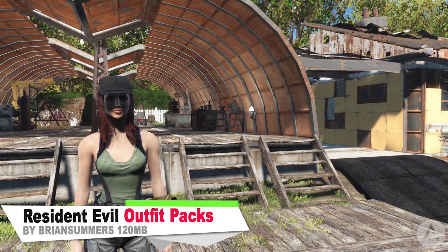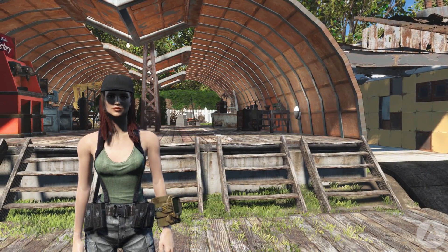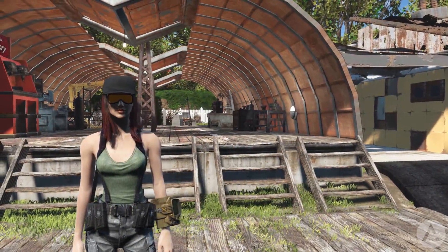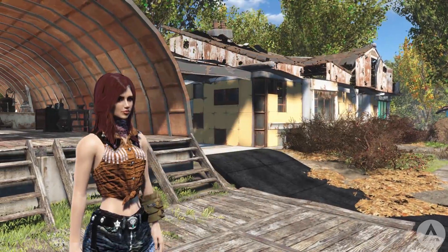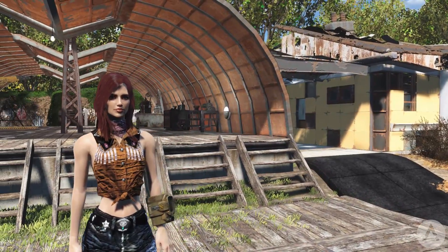Next up we have a Resident Evil Outfit Pack. This mod adds loads of outfits from Resident Evil. The mod is split into two parts — install them both and you will get: the Jill Valentine army outfit, the Jill Valentine army headgear, the army headgear plus glasses, the Rebecca Chambers cowgirl outfit, the Rebecca leather outfit, and the Rebecca prototype outfit, plus a prototype version with a beret.